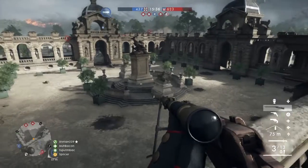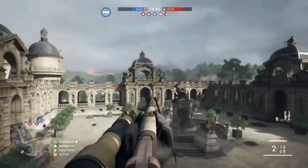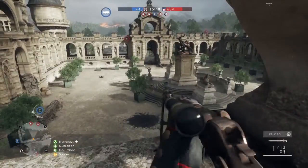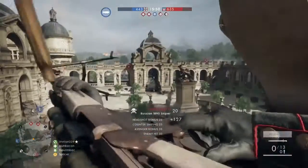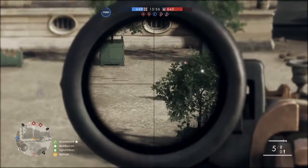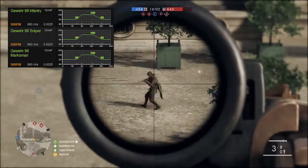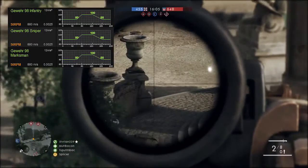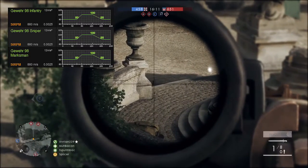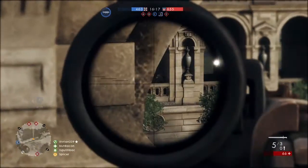Let me break down each individual rifle. Moving on to the GW98 — excuse the pronunciation — the infantry, sniper, and marksman variants all have 100% kill damage at a certain distance. For the marksman and the sniper, in fact for all three of them, that distance is 80 meters up until 125 meters. So 80 to 125 meters is your 100% kill mark. However, you have to hit them in the main body — so the torso, and obviously the head will always give you 100% damage anyway.